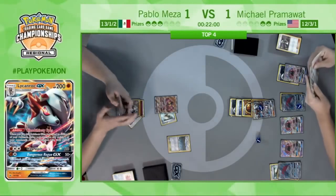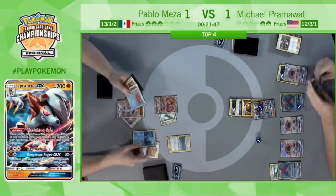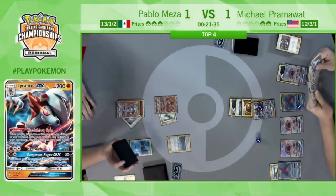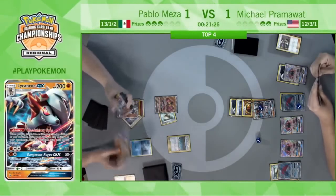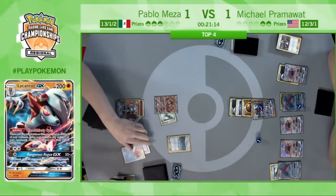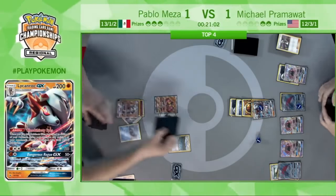Pablo does have access to the Dangerous Rogue GX attack this turn, and with a full bench on Pram's side of the field it's a guaranteed knockout on anything. Rescue Stretcher — looks like it's going to get back that Remoraid, although actually maybe he's looking through it to shuffle Pokemon in — two options on Rescue Stretcher. It really depends because if he does take the knockout here and doesn't have Octillery or a way to get Octillery, being N'd to 1 is really bad. Looks like he's going to shuffle back in the Octillery line and a Tapu Lele — this is actually great because of Brooklet Hill, you can just go ahead and find that Remoraid immediately.